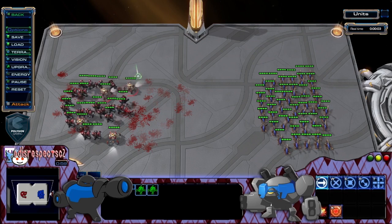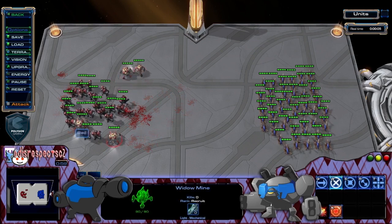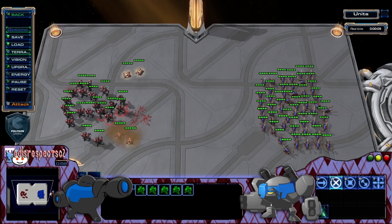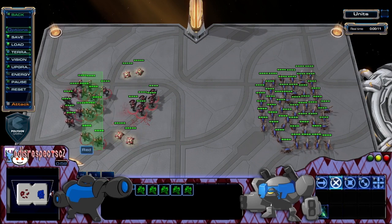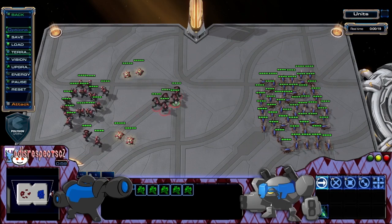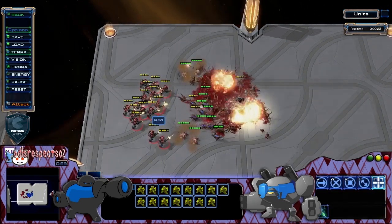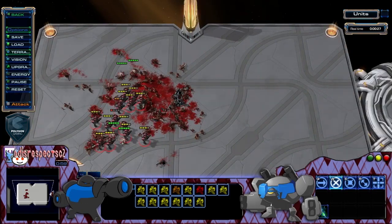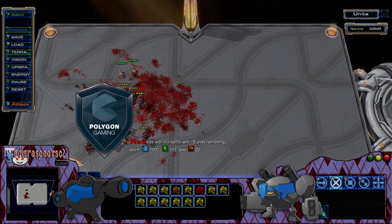Here we're going to show several Widow Mines just getting into position, and then we're going to have a slightly larger — this time five — group of Marines to hold the entire Zerg army in position. A lot of the Zerg units were not able to get in position before, so they ran behind to deal with the other units. This time they have a much bigger surface area, and you can see the total difference — that is a huge number of Marines left over.